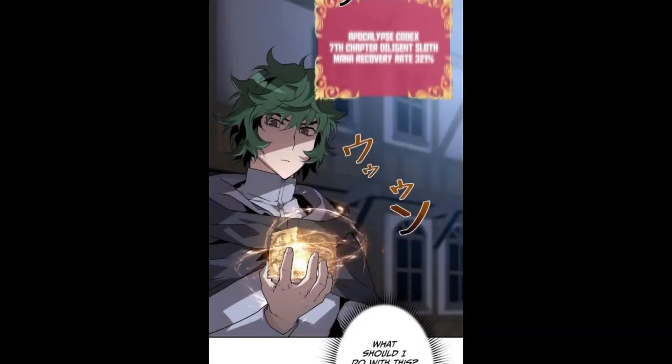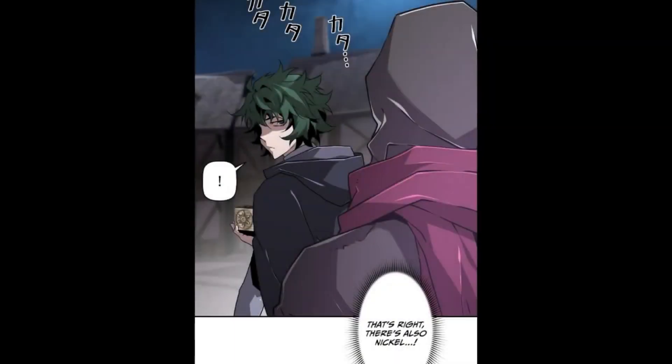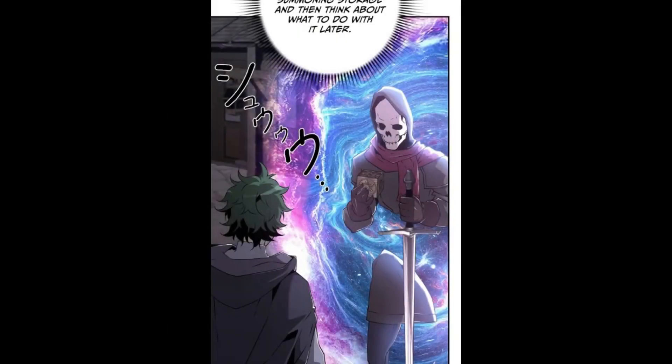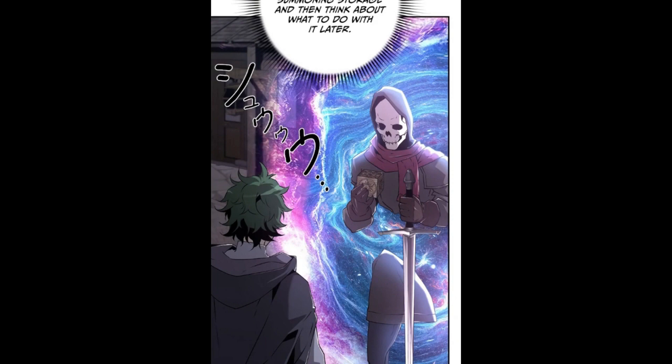Andreas thinks: I thought about who could be doing this — but to think that the Baron's butler was a black mage. That means the Baron is involved with this as well. Anyway, Andreas picks up the page of sloth. The system says: Apocalypse Codex 7th Chapter — Diligent Sloth — Mana Recovery Rate 321%. Andreas thinks: what should he do with this? It's not like he can just walk around with it. He gives the page of sloth to Nickel and says: take care of this for now — let's put it first in the summoning storage and then think about what to do with it later.